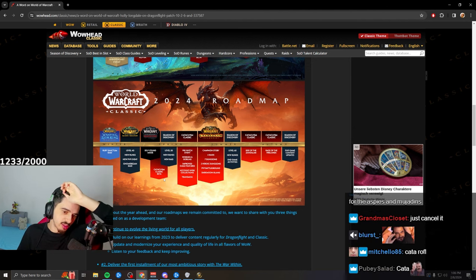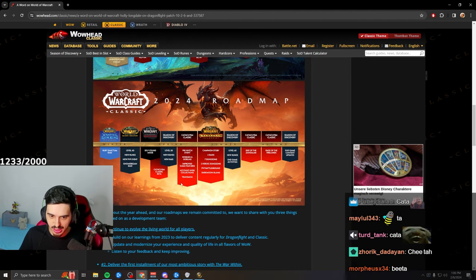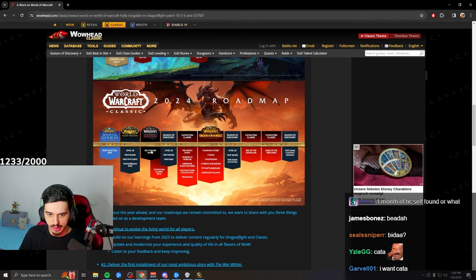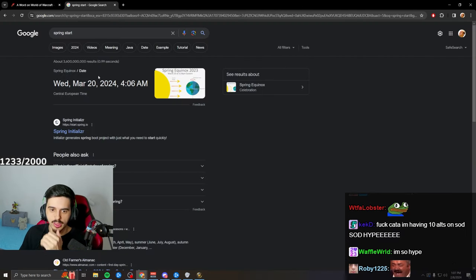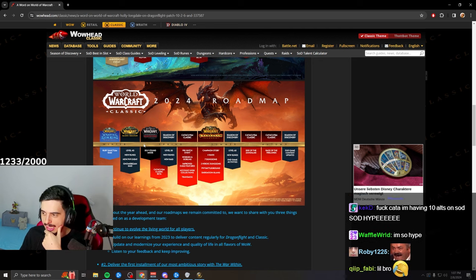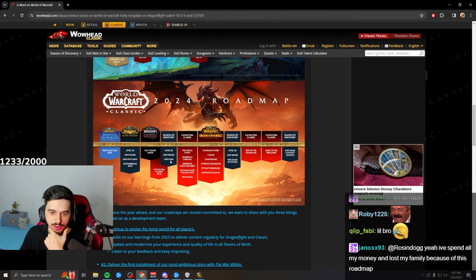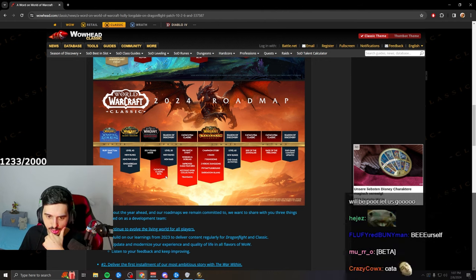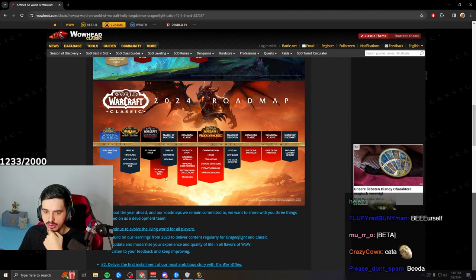Instead of the beta coming out at the end of this month, it looks like it'll be April — probably mid-April — because spring starts March 20th. So Cata beta is definitely April. Judging by this roadmap, Season of Discovery Hardcore will be around mid-March, Cata beta mid-April, and level 50 SoD maybe end of April or early May.